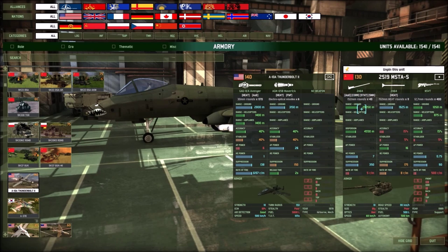Below each weapon you will have different values to look over. The first set is range, which tells you the maximum range of the unit's weapon. For the Mista's howitzer, the range is 29,050 meters. It also lists range for different parts of the battlefield — ground, helicopters, and airplanes. The Mista only has ground range with no range against helicopters or airplanes, whereas the A-10 Thunderbolt 2 has a ground range of 2,800 meters with its autocannon but also has range values for helicopters and airplanes.